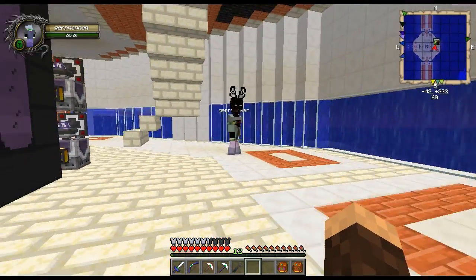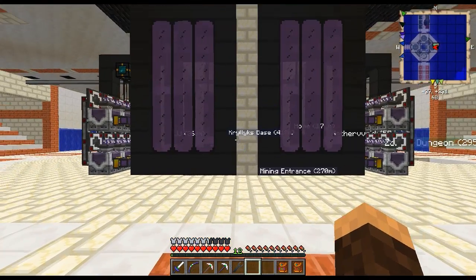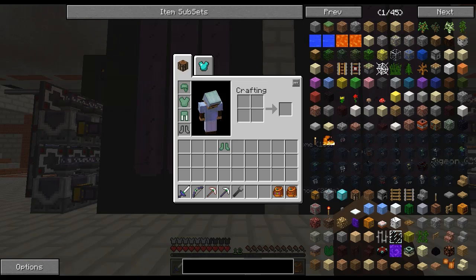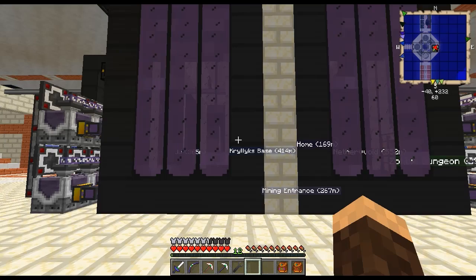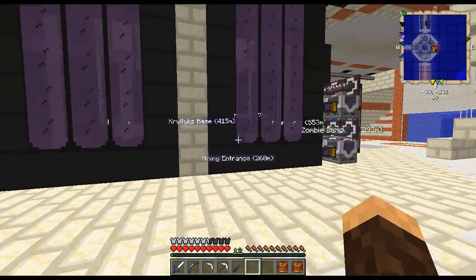This is a question I want to ask you guys. We have three different methods I could use. At first we were going to use combustion engines — they produce 5 MJ a tick. I was going to use 48 of them, so it would be 240 MJ a tick. But I could also use bio generators, which is an MFR thing, and they actually produce 16 MJ a tick — and we would be keeping with the MFR theme.